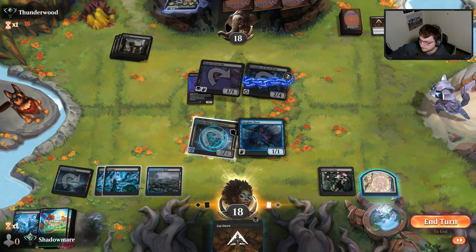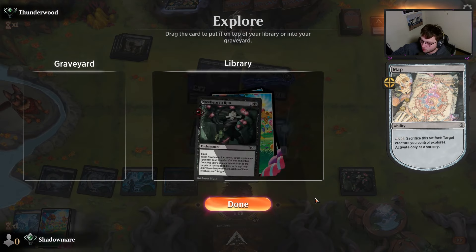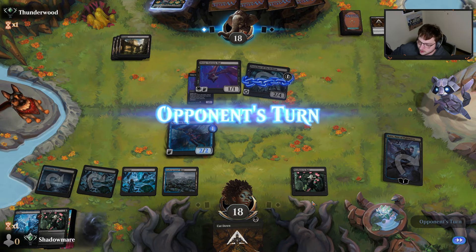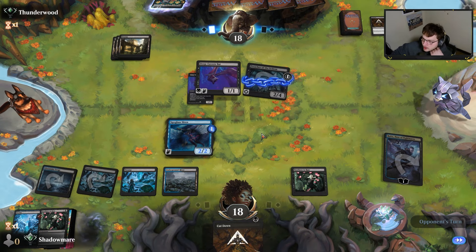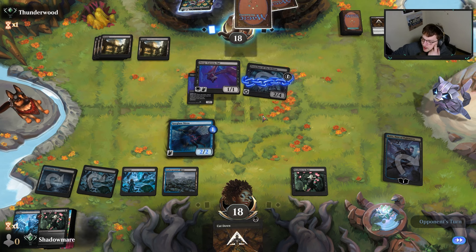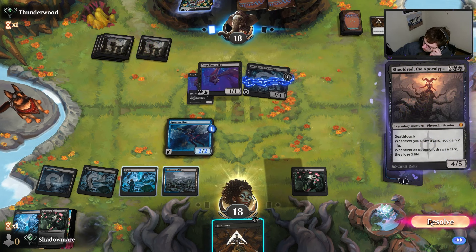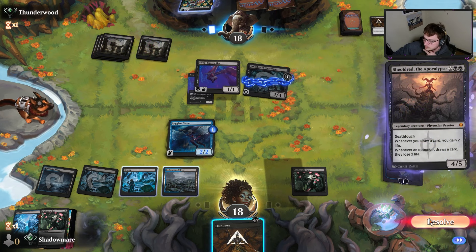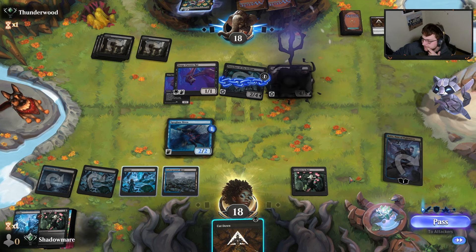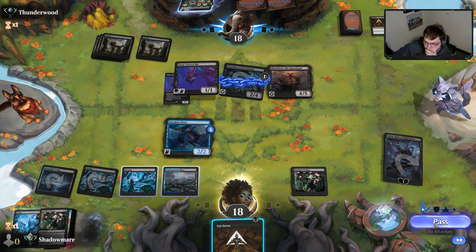We put two stun counters on the creature because I want to attack — I have game actions to take! We'll play Spyglass Siren. You don't want the blue mana up — you're scared of it. Now we leave Nowhere to Run on top. I have Cut Down; another Preacher would be awful to deal with. Deep Cavern Bat is going to get answered — Shield is tough.